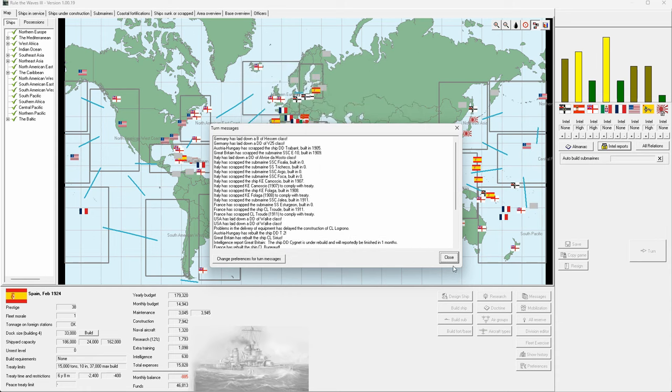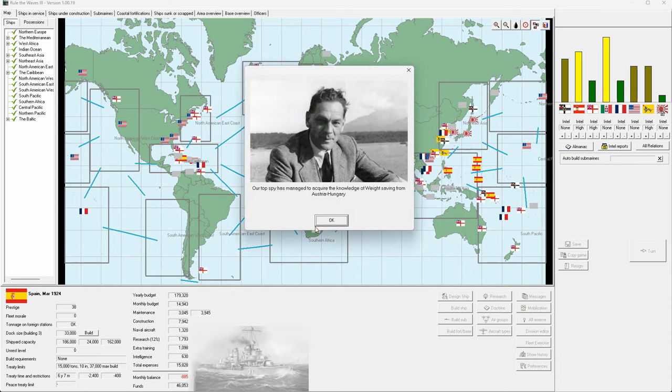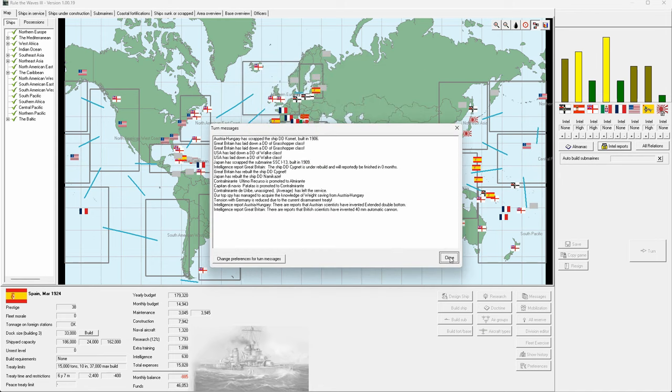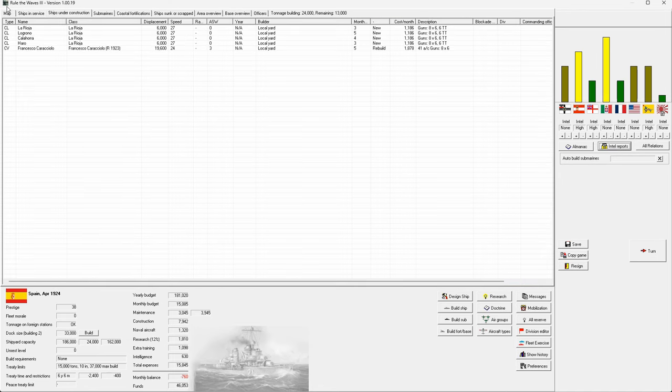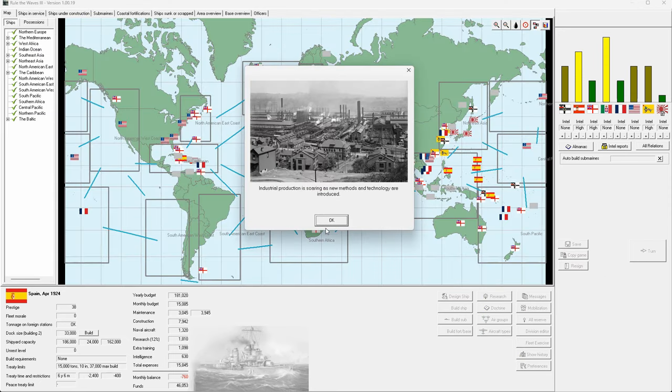We have a nice improvement on our ships at the moment — we've gained weight saving. Three months out. There's also a boost to our industrial production, which means more money.